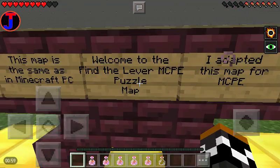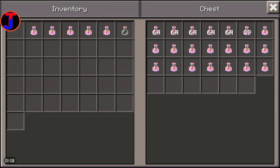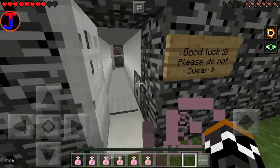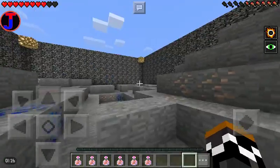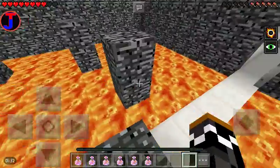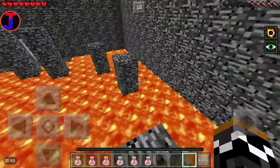Welcome to the Find the Lever MCPE puzzle map — this map is the same as in Minecraft PC. Apparently there are fire resistance potions in here. I already beat the first few levels but had to start over because the recording messed up — it just disappeared. So this is the second level, second time.